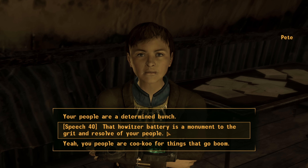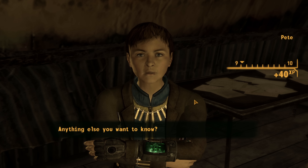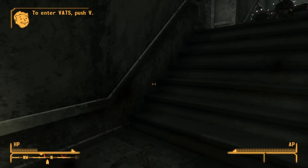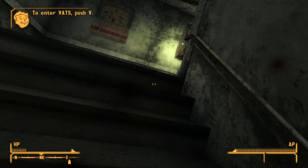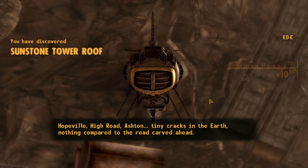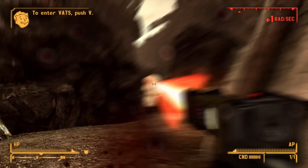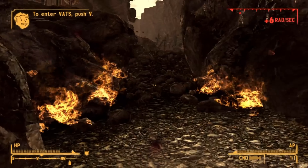We get the NCR quest from Ranger Ghost to go to Nipton, making things a bit easier — free XP. We still need more XP so we head to the Boomers' base, where they lob artillery shells at us, which is nothing compared to our time in the Divide. We say hello at the front gate, get escorted to Mother Pearl, who gives us free reign of the base. We meet Pete the keeper of the story and pass speech checks for experience — just enough to level up, putting all points into Speech.